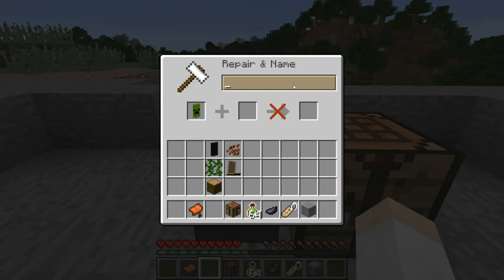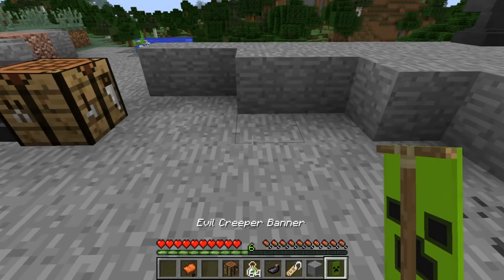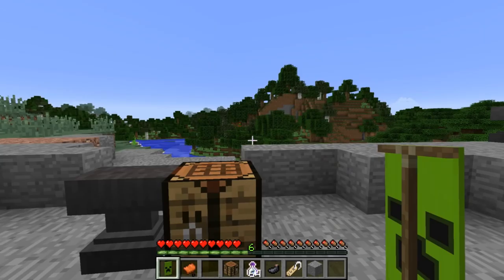Minecraft banners will now also retain their name when placed down in the world. So if I go ahead and name this 'Evil Creeper Banner' and place it down, when I break it and get it back, it's still named Evil Creeper Banner. This is pretty significant — tile entities can now have names that remain even when placed down and then broken again.